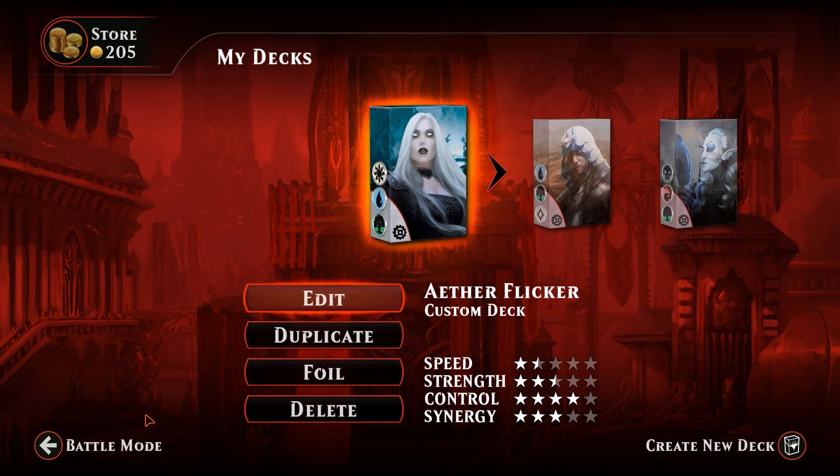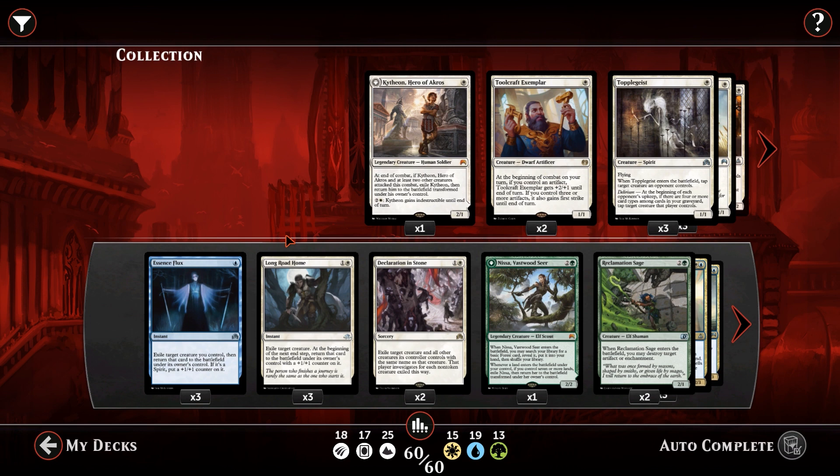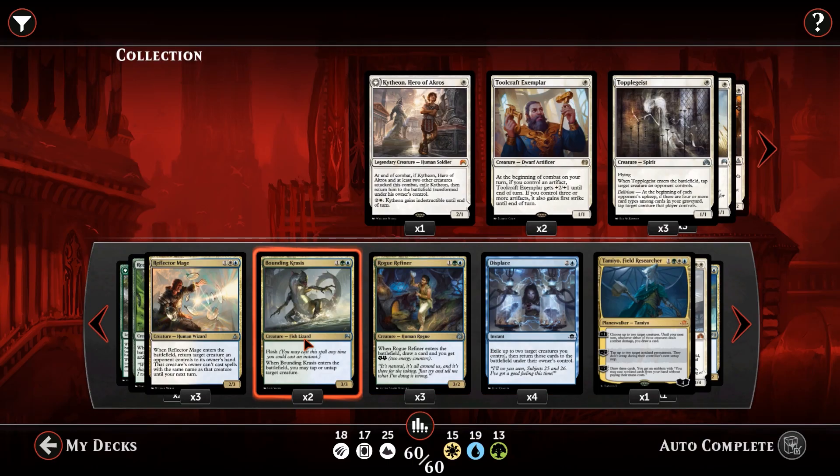Welcome back to some more Magic Jewels with the Aether Revolt release. You guys voted on the decks you want to see and the winner is the flicker mechanic deck. We've gone with a Bant flicker deck — it's similar to the old one we played on the channel a while back, but we've retooled with a lot of Aether Revolt cards, things like the Rogue Refiner.